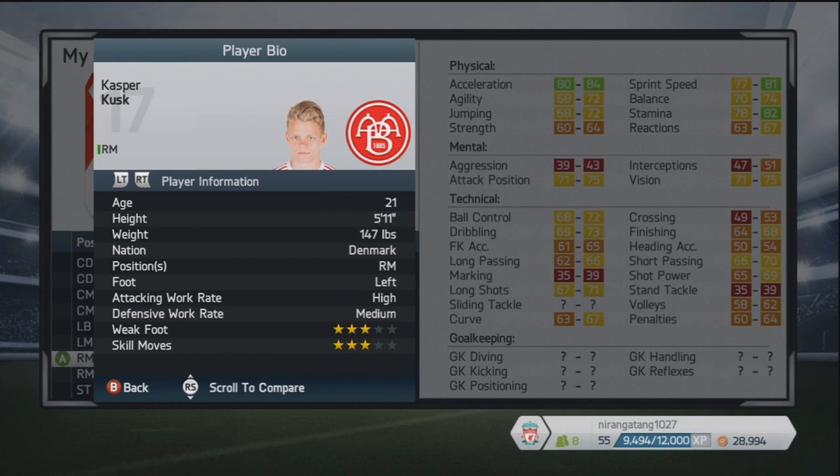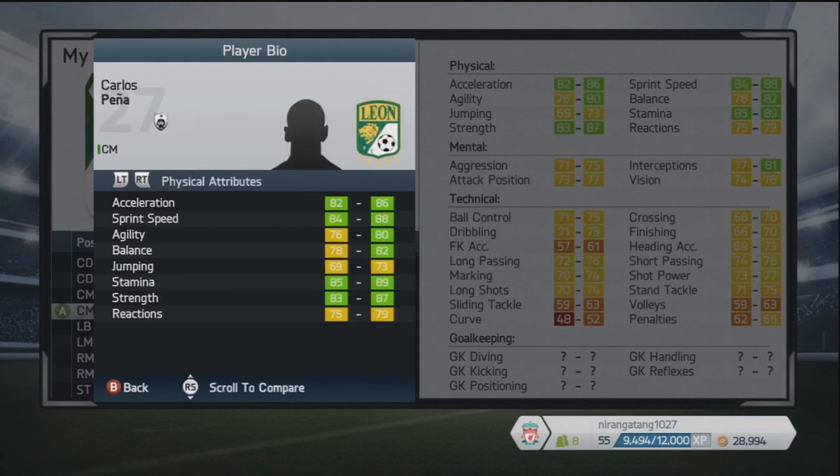He's 21 years of age from Denmark, with a high attacking work rate. He's a left-footer as well, so he can cut inside from the right-hand side. Three-star weak foot and three-star skills, with really good acceleration, sprint speed and stamina, as well as decent agility and balance — a pretty speedy and technically gifted player from Denmark.